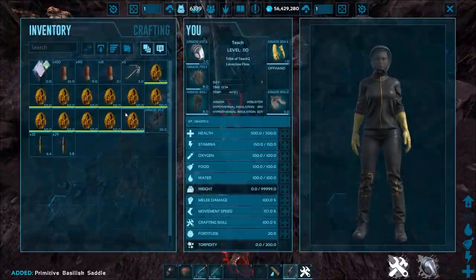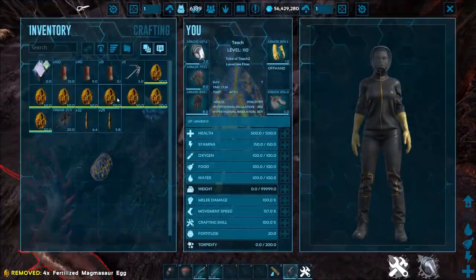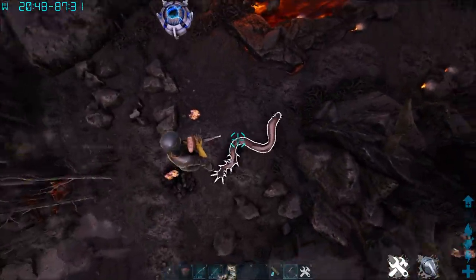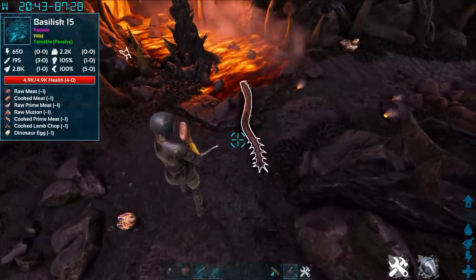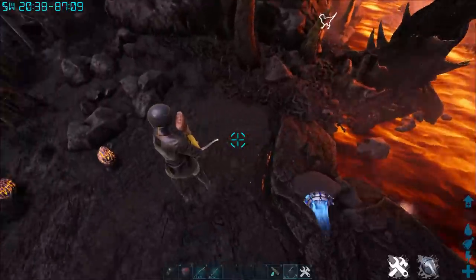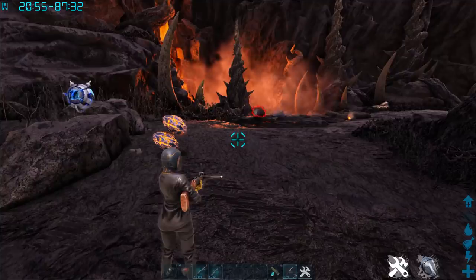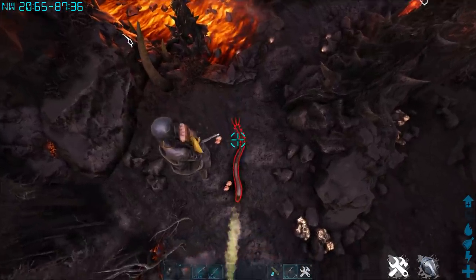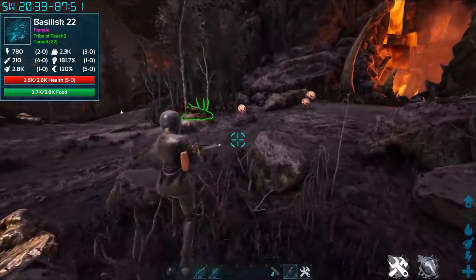Basically what you're gonna do is make sure you're not in their aggro range and toss down a couple of eggs, because that's how these things work. If you don't toss down eggs they don't want to eat. See how I'm no longer in his red range — he's not aggroed to me. As soon as you enter his aggressive territory he reacts, so you want to pull him away from lava and get him near the eggs. When he is no longer red, he eats the egg — just like that.